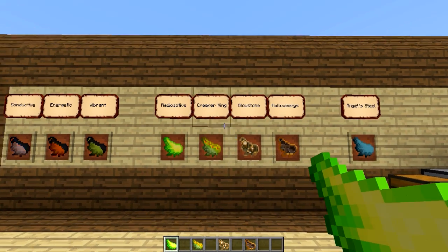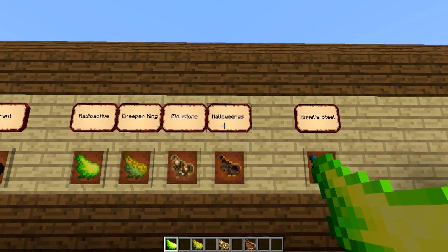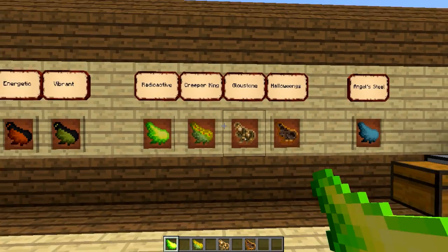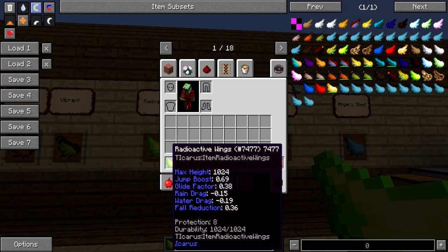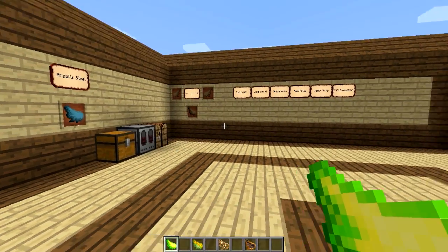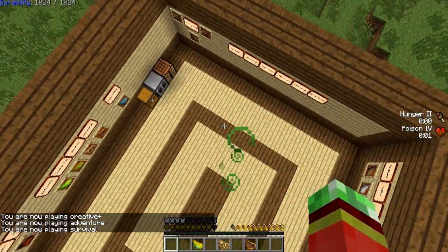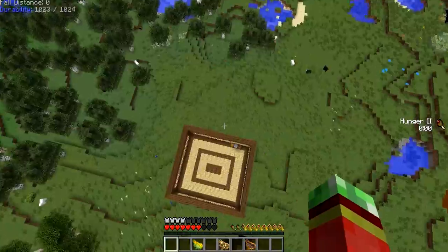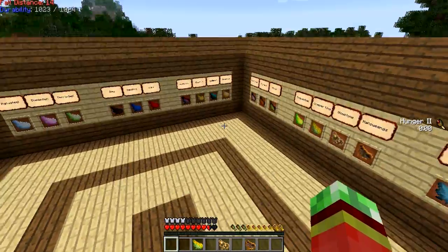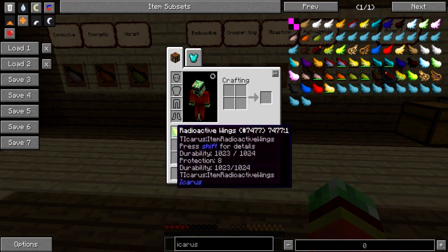Finally, there are the special fancy wings. First we have the radioactive wings, made using 5 pieces of Helorium and 2 spider eyes. They function like normal wings but with a very high max height. The catch is that they are radioactive — so if you wear them, you get hunger and you will be poisoned. They do allow you to fly very fast, so if you need to get up very high it's an option, but just beware that you can die pretty easily.